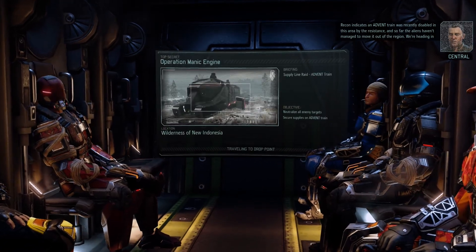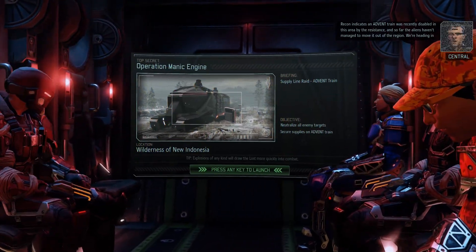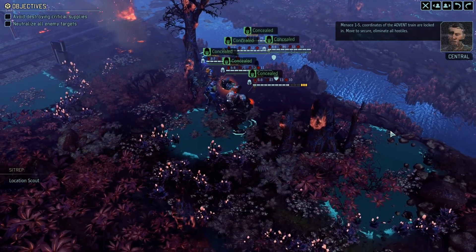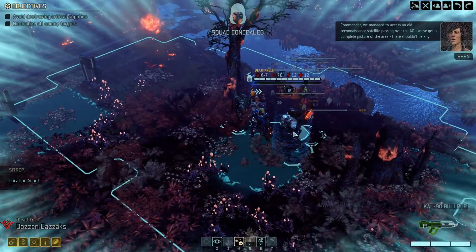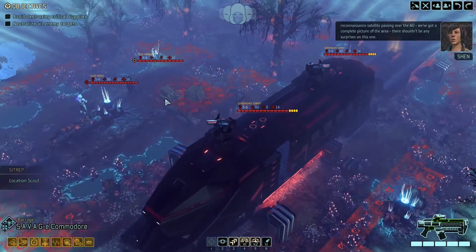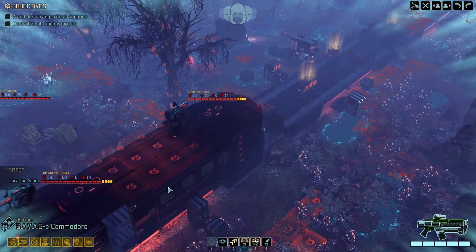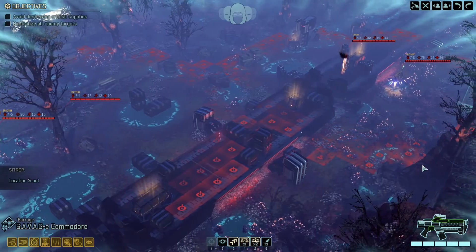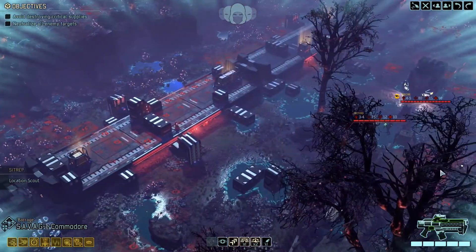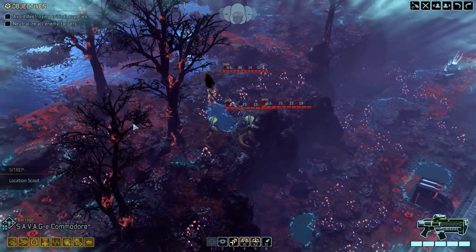We've got a couple of things researched and ready to produce like the heavy cannons. The train was recently disabled in this area by the resistance and so far the aliens haven't managed to move it out of the region - we're heading in to seize any assets and technology we find, neutralize all hostile contacts and secure the AO. We've got a complete picture of the area - no surprises. Elite priest, elite trooper, two turrets, a specter, a sectoid, codex, archon - and that's it for a very difficult mission? Feeling more manageable now.